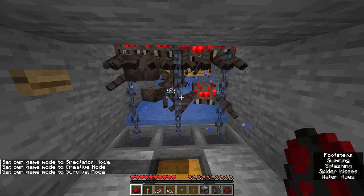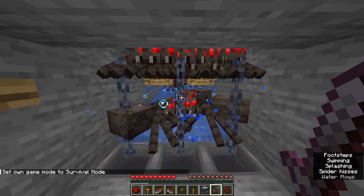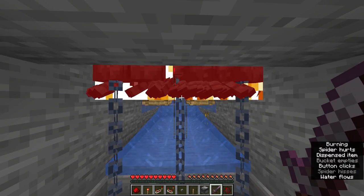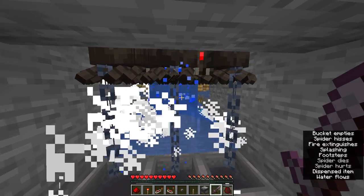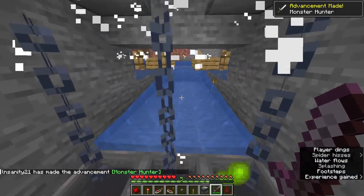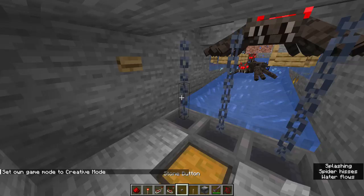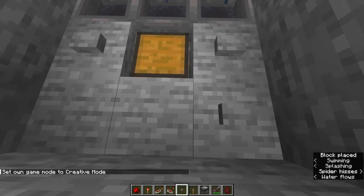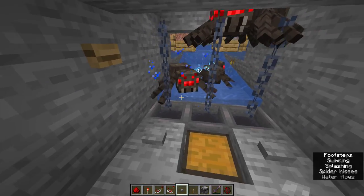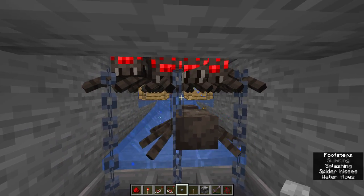In survival mode you can actually make the spiders climb up the walls and have them where you want them. Some will die from taking damage on the walls — there we go, that's so satisfying! Last detail: put buttons on the floor so nothing spawns there. Don't light this place up because if it's bright the spiders won't attack you — they only attack in the dark.